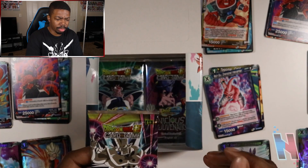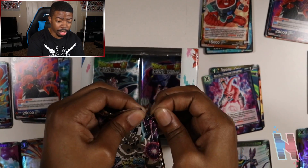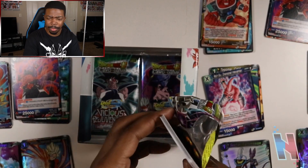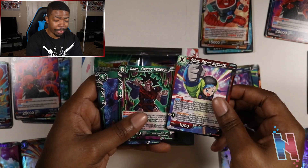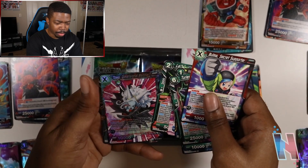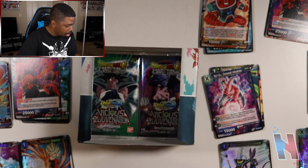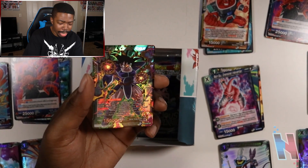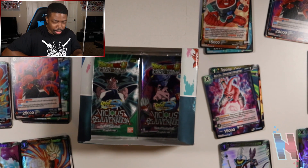Last few packs — this one feels kind of heavy. Let's open that up. Bulma, Turlus Chaotic Rampage — that's definitely from Heroes — Shroom, Janemba Demonic Dynasty. Waifu Toa — yes sir — and Turlus Cosmic Rogue. Wait a minute, that's another one! What is happening? I need answers bro. Another one already?! Like I don't think Toa is on that list, but this Turlus is definitely on there. Holy crap — that's five already! Oh my goodness, what in the world?